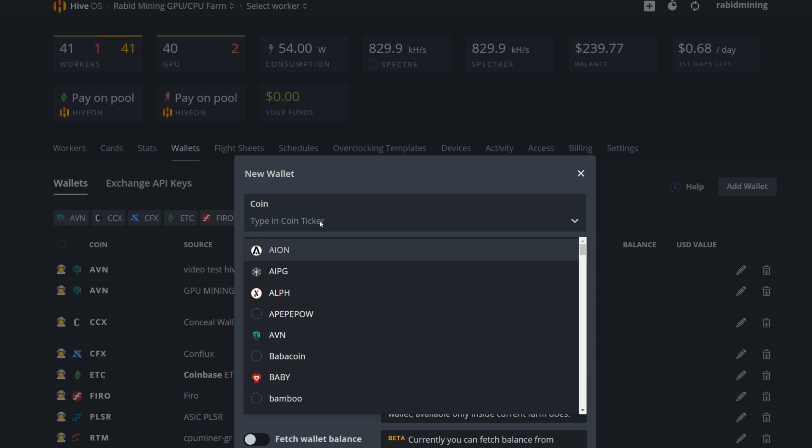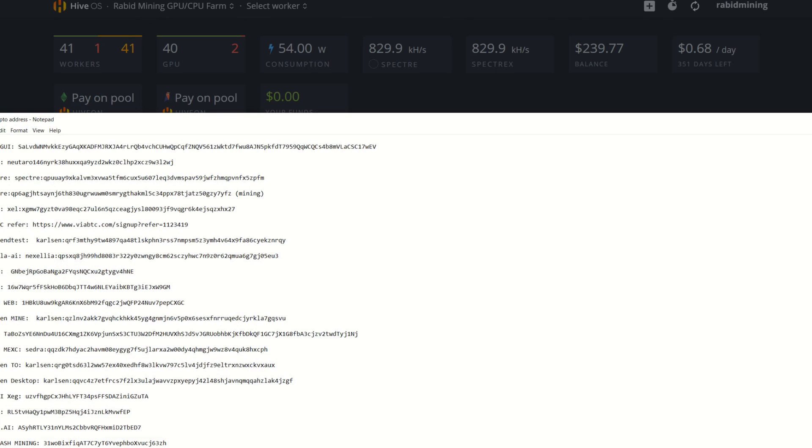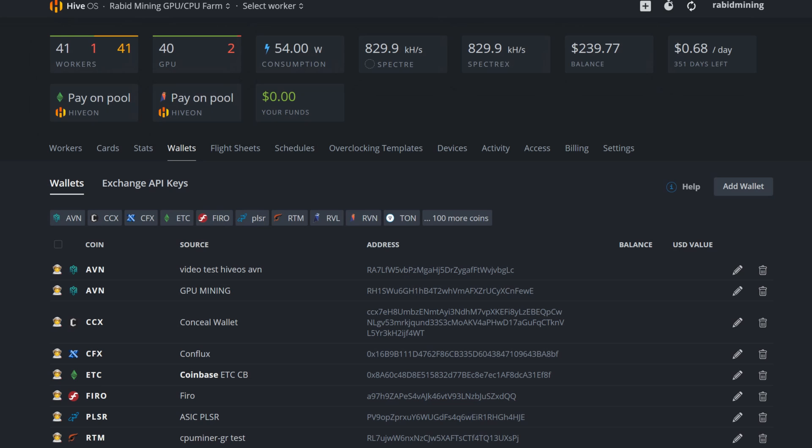Go into Wallets, click 'Add Wallet', type coin and ticker — search for Karlsen. It looks like Karlsen isn't in HiveOS yet, so we'll just add it manually. Find your wallet address, right-click copy, paste it in. For the wallet name, I'm going to call this 'Node GUI' or 'Desktop Wallet', then create the wallet.